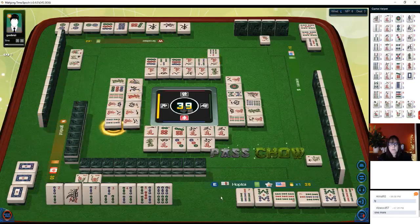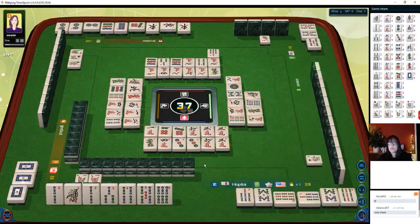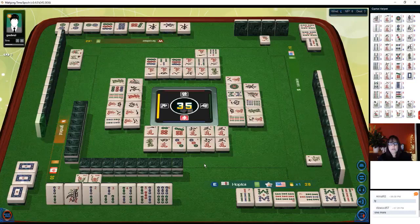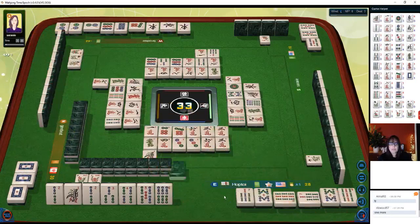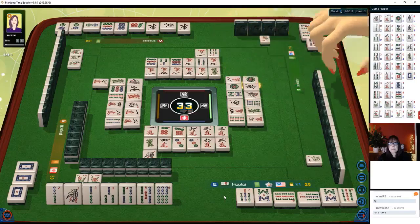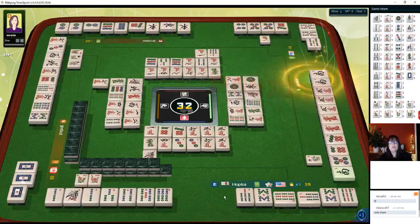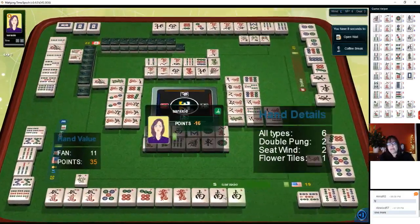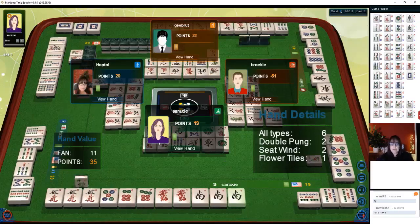Four bam — we're good. Three characters... we need a two bam. East wind... one character... seven characters. One bam — two out. One bamboo... south wind. We need a two bam. We passed up that three bam win — that's painful. We're in second place. My bad — but that's all right, it's the best way to learn.